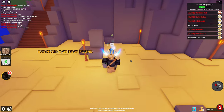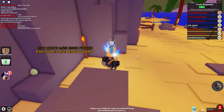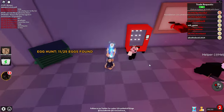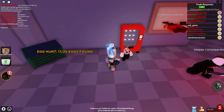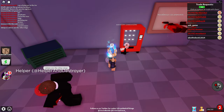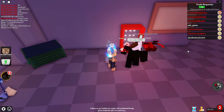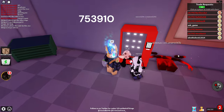Now let's go ahead and get the one that's disguised as a coconut. Then we can get this one right there, and this one — it's one by the garbage can. This one is also a tricky one if you don't know what you're doing.